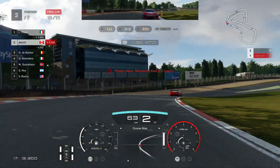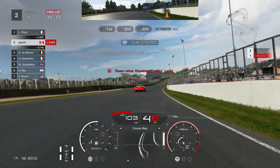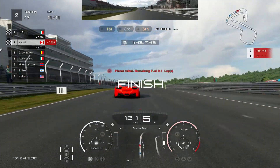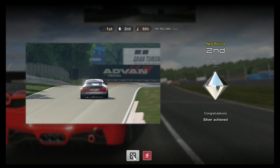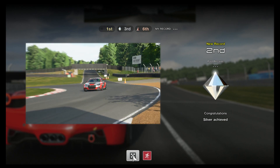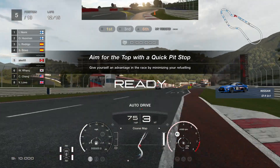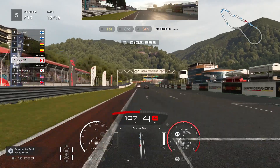I run the Logitech G29 steering wheel — link is in the description below if you want to grab one yourself. It is a fantastic steering wheel with a whole bunch of buttons that actually do things in this game, which I learned about in future levels. I finished with a silver here but I will get gold in the next round. I did finish with all golds, which you'll see at the end.